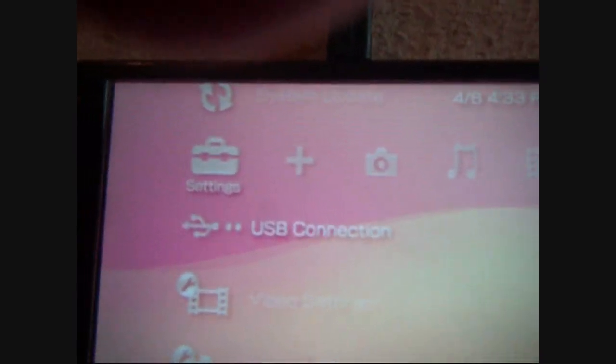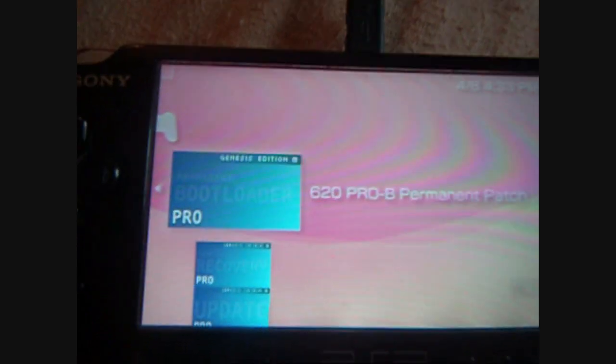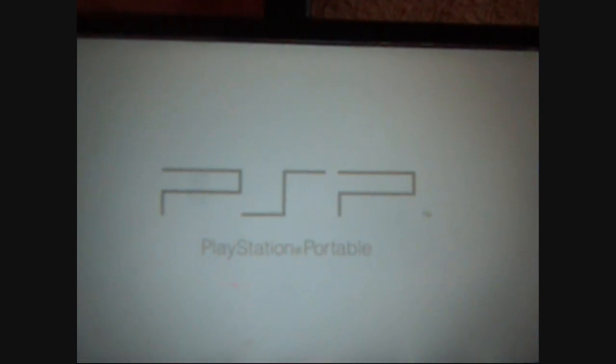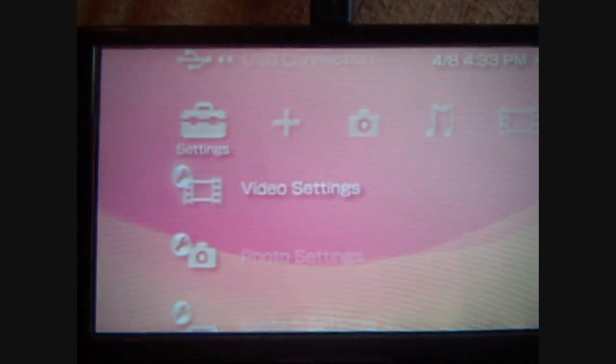Once that's done you can exit out of USB. Now, first things first: go over to the game section and you'll see three of these — the permanent patch, fast recovery, and this one with the Genesis competition background. This is the one you want to run first, so hit X on this. It says press X to install CFW — hit X. It'll flash a few files. Press X to start. Now you're in Pro B4. 6.20 Pro B4 — 4G module.